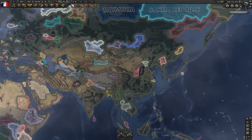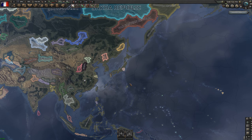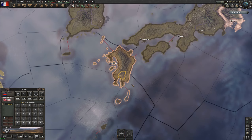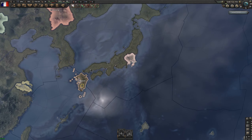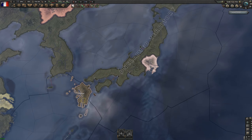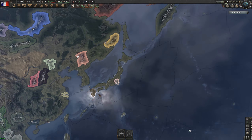Japan also gets really powerful in this setup, so I've added Costa Rica to try to slow them down. I don't think Costa Rica will actually survive, but they might blend in since their color is really similar to the unclaimed territory.